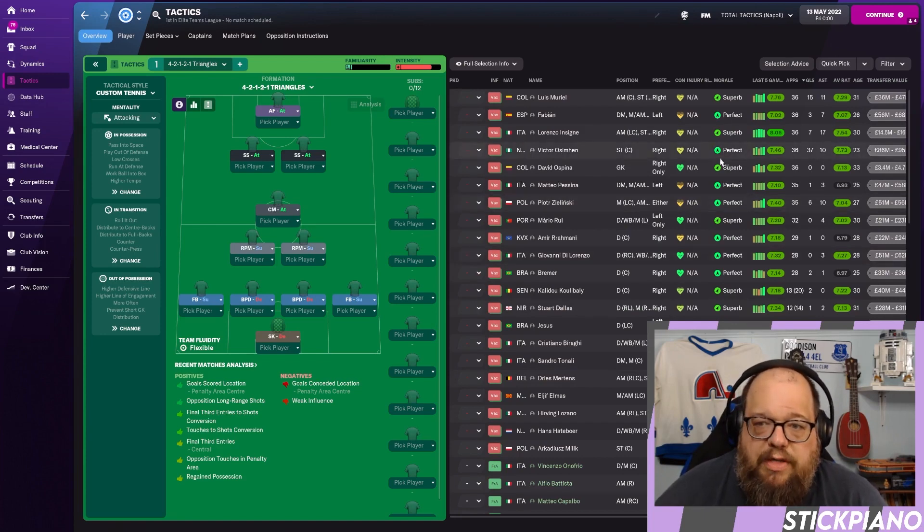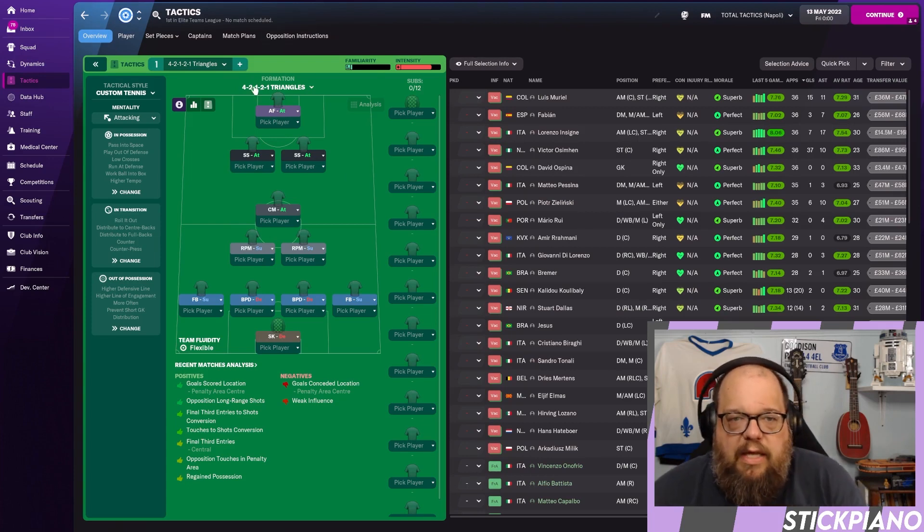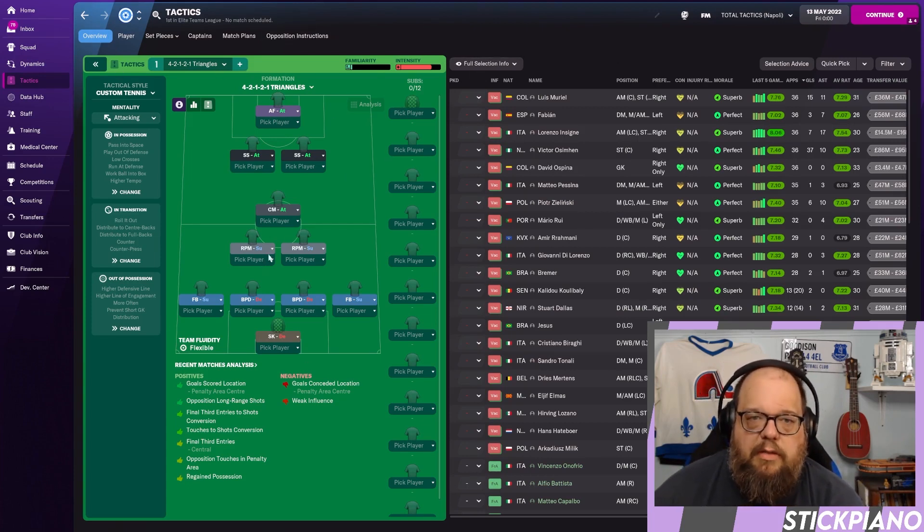Quick look at where goals are coming from: 37 goals in 36 games from the advance forward, with shadow striker Muriel scoring 15 and Insigne scoring 7 — another 22 goals from that second level of play. Assists are spread across the park: Zielinski as the CM on attack has 10 assists, Osimane himself provides 10 assists, Muriel has 11 from shadow striker, and Insigne has 17 — most of that is open play. The tactic only scored about 3-5 corner kick goals, so this is a genuinely offensive system.